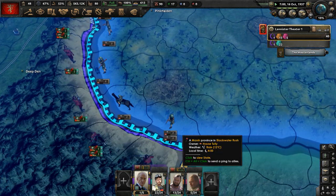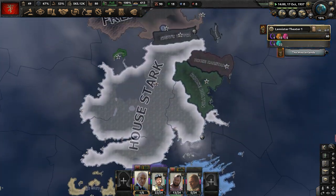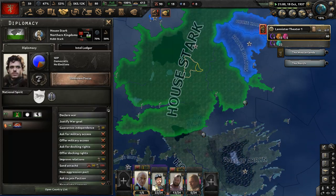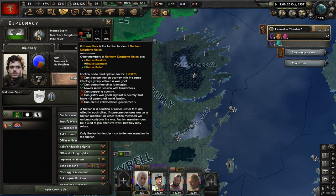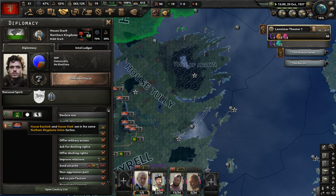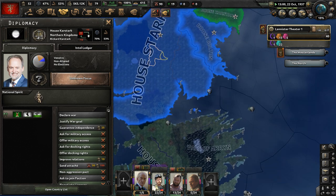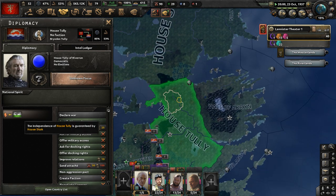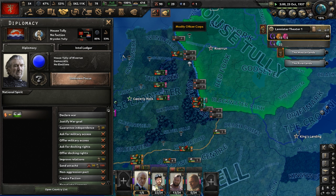The weird thing about House Stark is they have very independent vassals. They lead a faction called the Northern Kingdom's Union, which consists of House Bolton, House Mormont, and House Karstark. Besides that, they are guaranteeing the Tullys, which could be a problem for us — but we'll deal with it. More wars, the merrier.